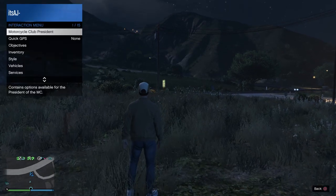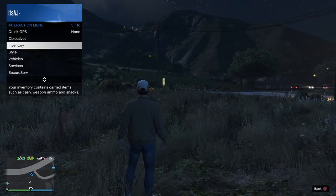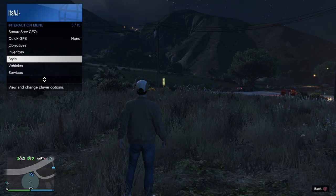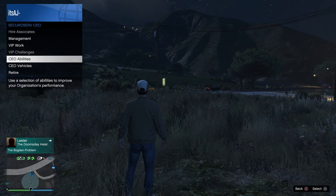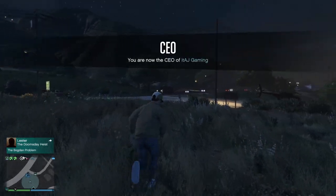If you're in a motorcycle club, disband it and register as CEO. Go to SecuroServ CEO vehicles and get a Buzzard. I'm going to fly to my facility.